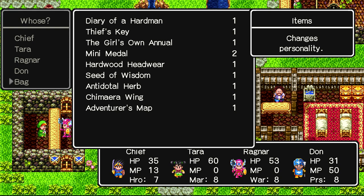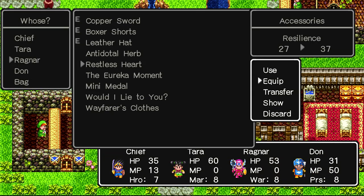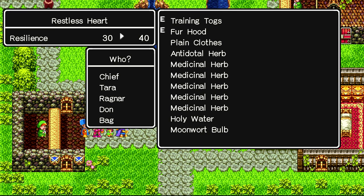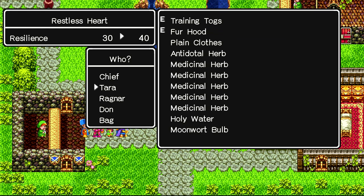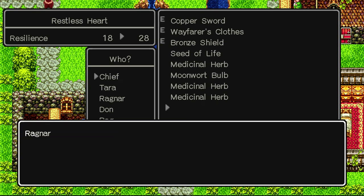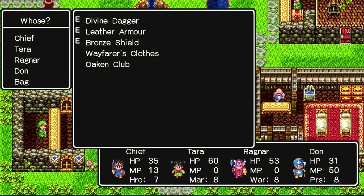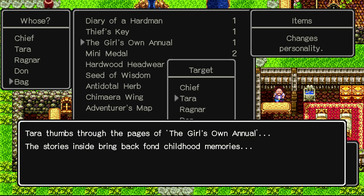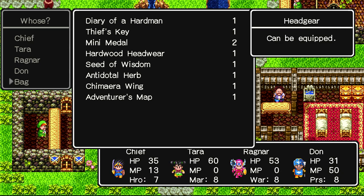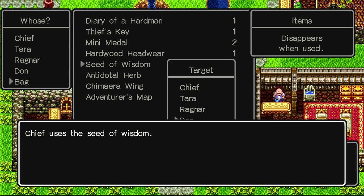Maybe I should use the girl's annual on Anterra — she's the only girl on the team. Seed of wisdom, into the herb — I'm going to use some items. That'll make my resilience a lot higher. Her resilience is already really high so there's no point. I'm the one taking all the blows. I'll use the girl's annual on Tara — it says she relives carefree days of her youth. Seed of wisdom — use this on Dawn. Wisdom increases, nice.